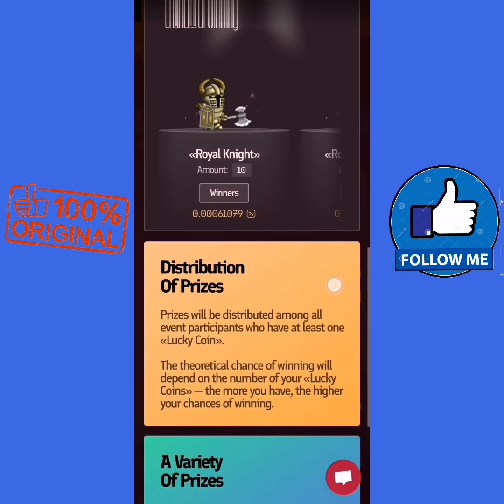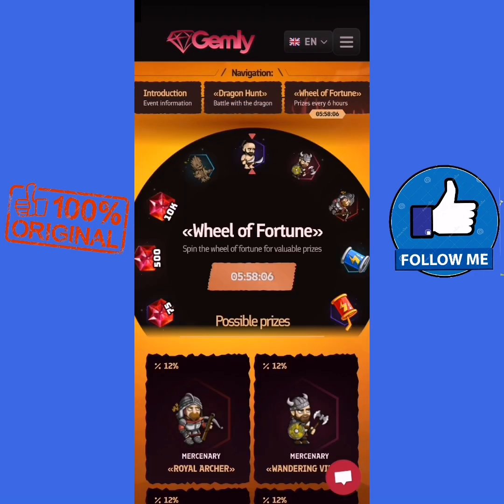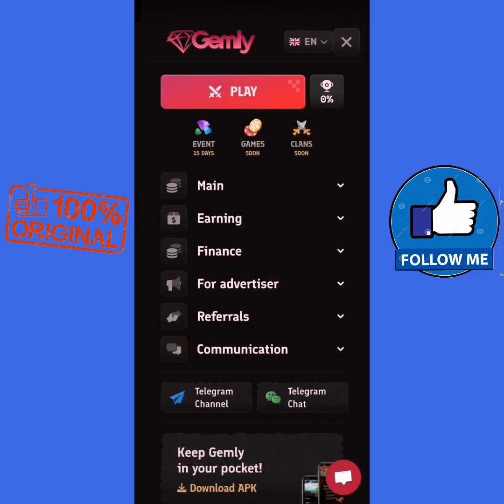Like you see, the distribution of prizes is huge — you will get a large number of characters. Also, there is a wheel of 14: every six hours you get a free character or free gems.